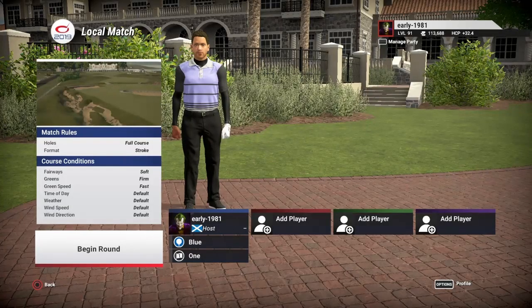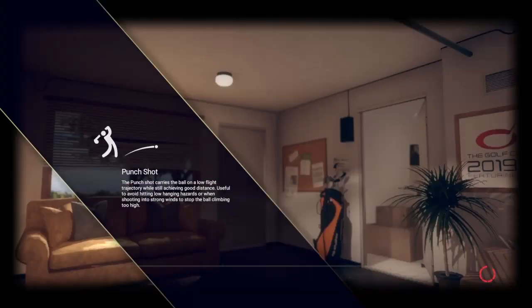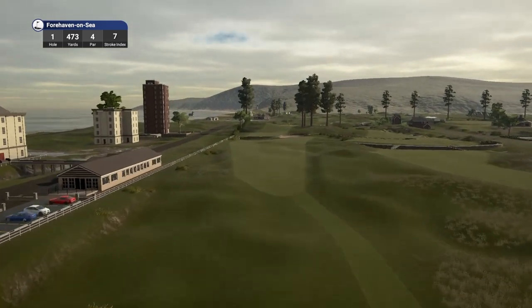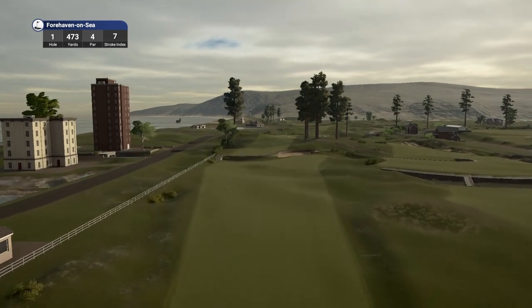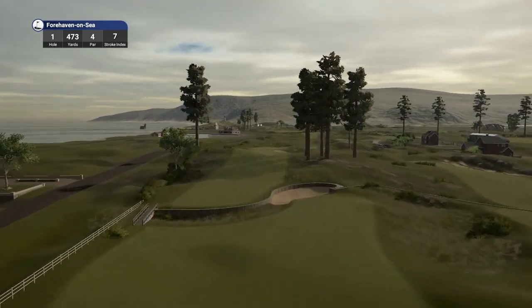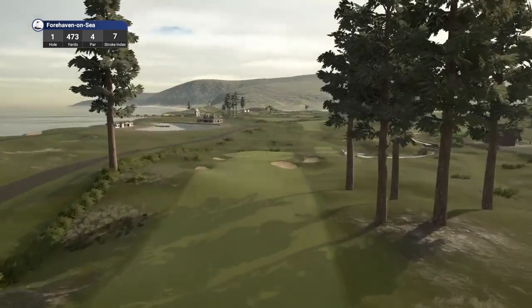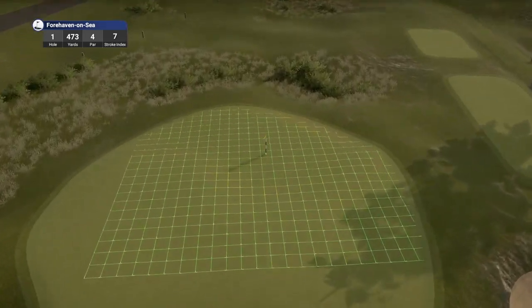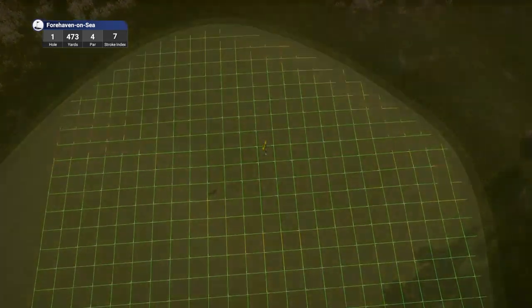Hey golf fans, this is early 1981 and welcome back to the channel. Today as requested we are going to be playing Four Haven on C. This one was designed by H League. Fairways are soft, greens are firm, green speed is fast, everything else is default, and we are playing off the blue tees which are playing a whopping 7,843 yards. There was such a high demand from my subscribers and followers on Twitter to play this one, so to everyone who reached out, this one is for you. Hole number one, par four, playing 473 yards, stroke index seven. This is a fictional links course designed by H League. I have been told that this is a fairly challenging course, and as you guys know I love a challenge.